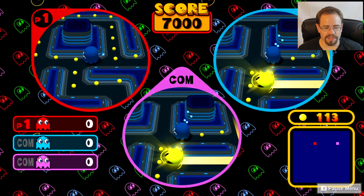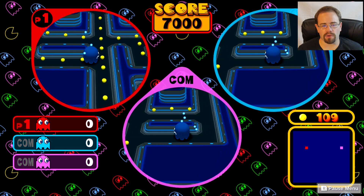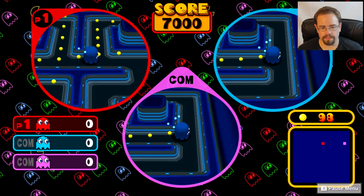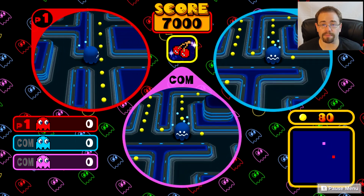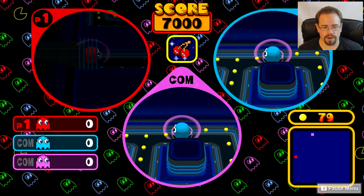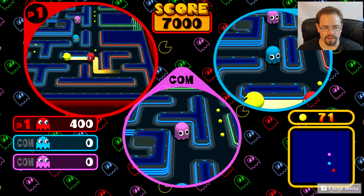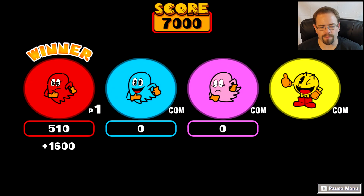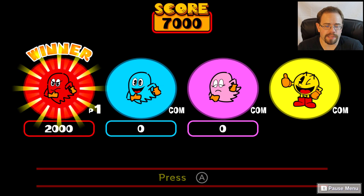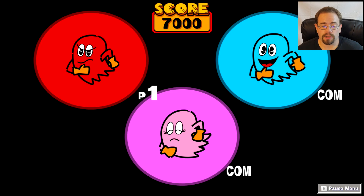I knew he was going to eat me because I could see he had the power pellet. They also take advantage of the HD rumble — once he grabbed that big pellet, it uses HD rumble to tell you that happened, other than the obvious fact that I'm now a blue ghost. I can look at the map in the bottom right to help me find Pac-Man. I managed to capture Pac-Man and also picked up the cherry, so I ended up with 2,000 points, giving me a pretty good lead. If you get eaten by Pac-Man you lose points, and it's supposed to be a four-player game — it's a lot of fun.